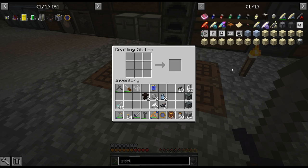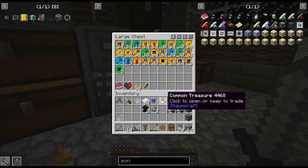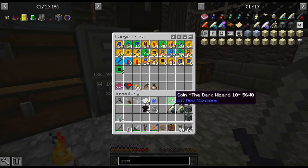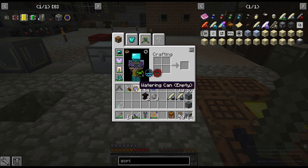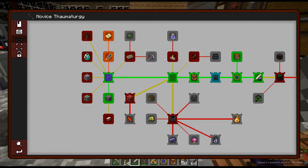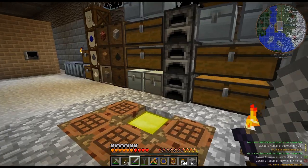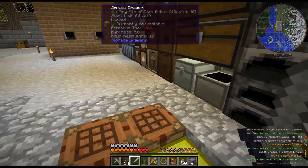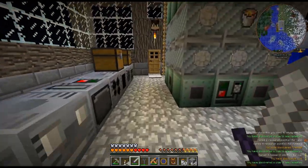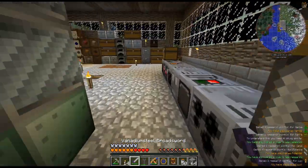I've gone ahead and crafted that up. I need two of these for some reason to get this quest. These common treasures are really annoying. Got the watering can. It does look like the Thaumonomicon may be in the order that we need to do things, which is actually pretty amazing — so thank you to whoever put that in. Some items say you need to study spirits, and to that I say no thanks. I'm going to spend some time scanning all the stuff we need to unlock everything.